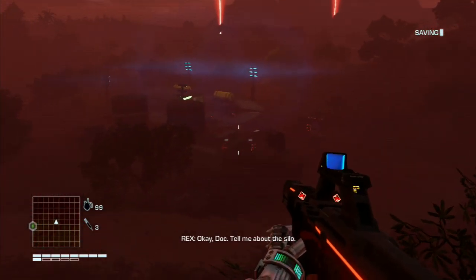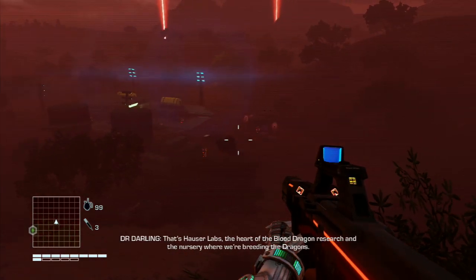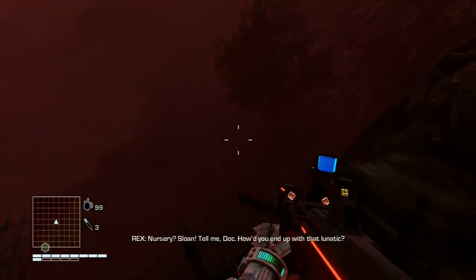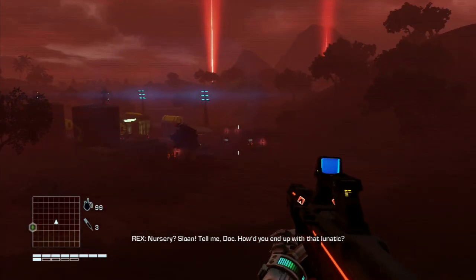Okay, Doc. Tell me about the silo. That's Hauser Labs, the heart of the Blood Dragon research, and the nursery where we're breeding the dragons. Nursery? Sloan. Tell me, Doc, how'd you end up with that lunatic?